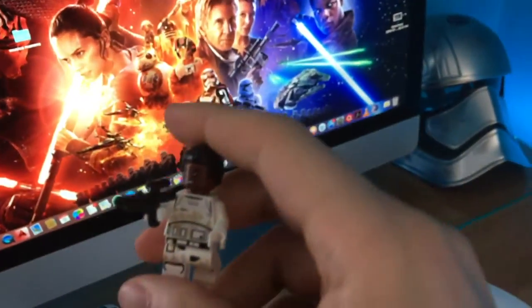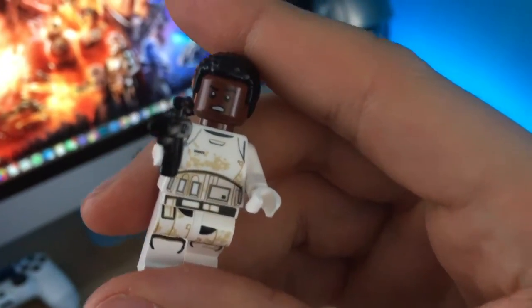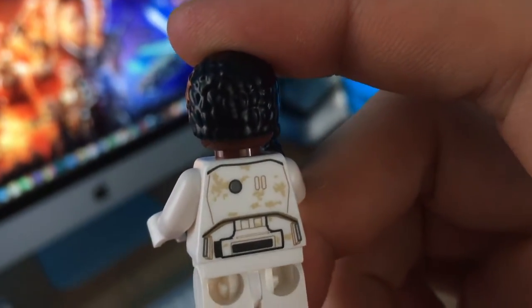But before, let's see him in detail. It's pretty cool with sand all over his armor — on the torso, on the belt, on the back. Pretty cool, I can't wait to make a 360 degree view.